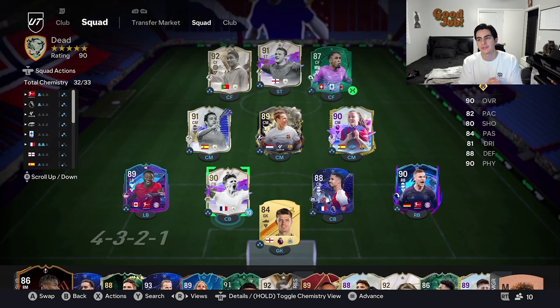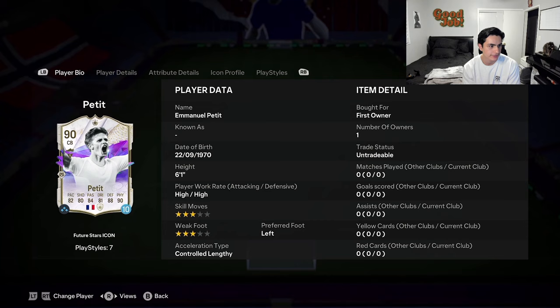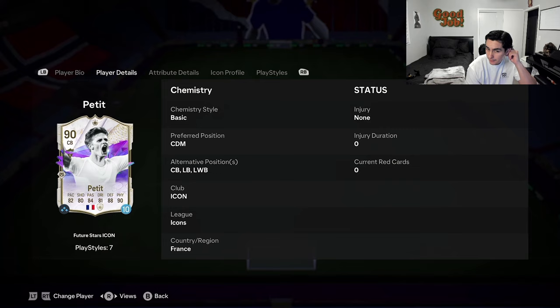Welcome back to another player review. Today we're going to be doing Emmanuel Petit. He's high-high, 6'1", 3-star, 3-star, left footed. He can play center back, CDM, left back, and left wing back. I'm going to play him at the center back role for the first two games and then the next two at CDM.